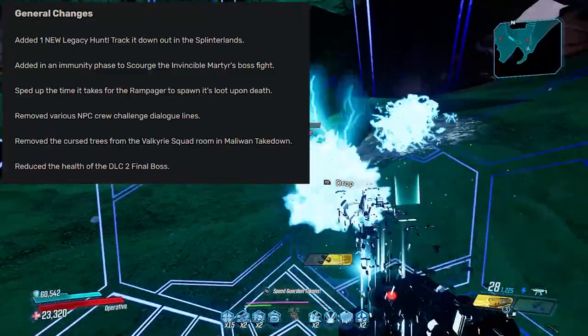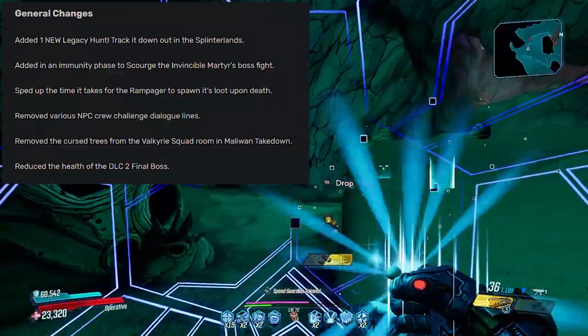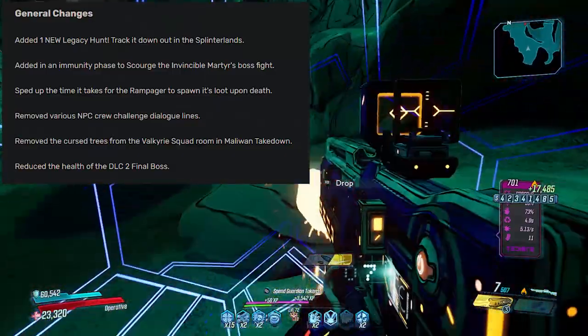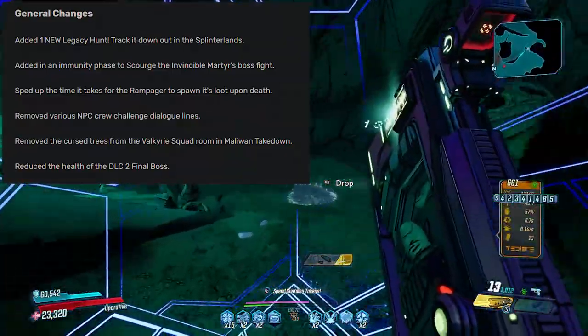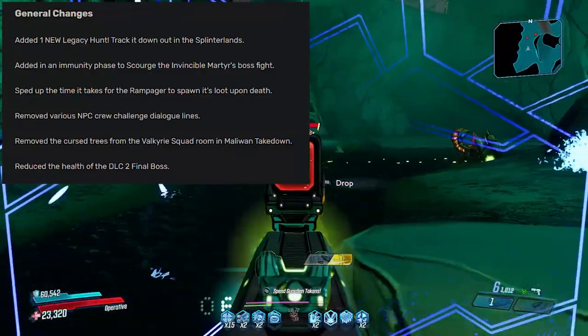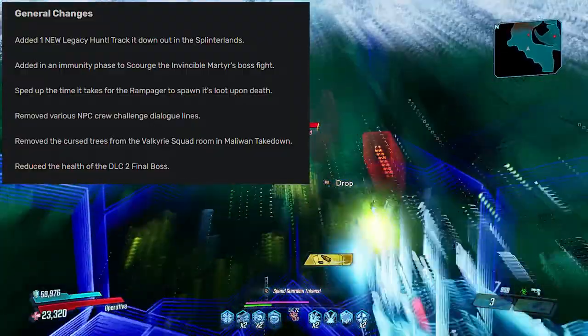Sped up the time it takes for Rampager to spawn its loot upon death. Removed various NPC crew challenge dialogue lines. Removed the cursed trees from the Valkyrie squad room in the Maliwan Takedown — I believe these were added around the mainframe update. And reduced the health of the DLC 2 final boss.